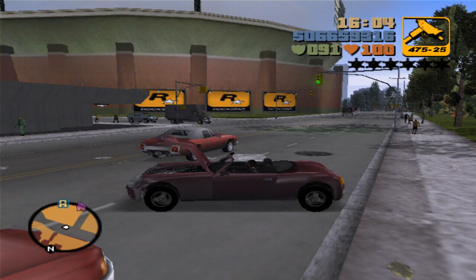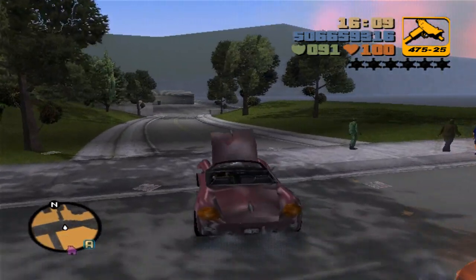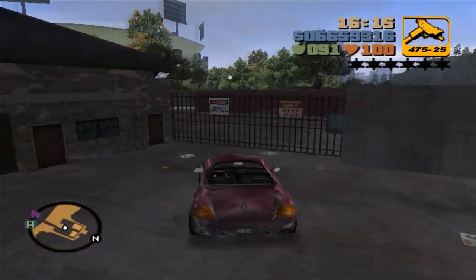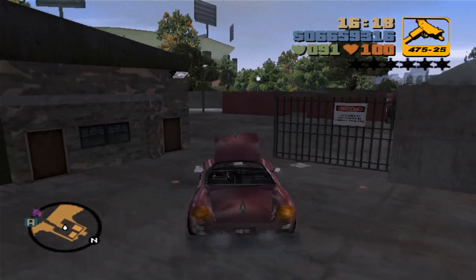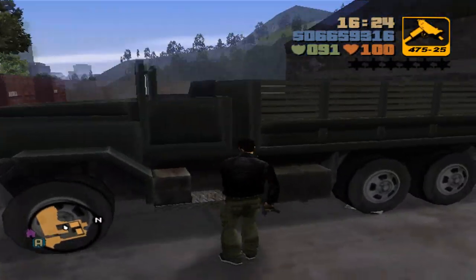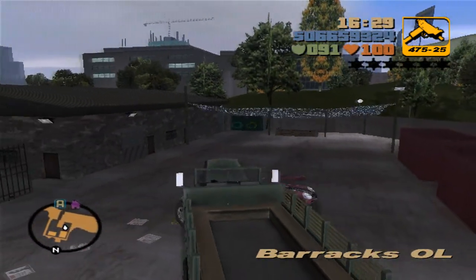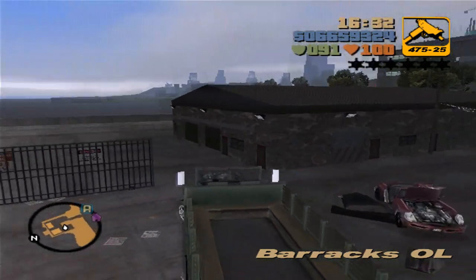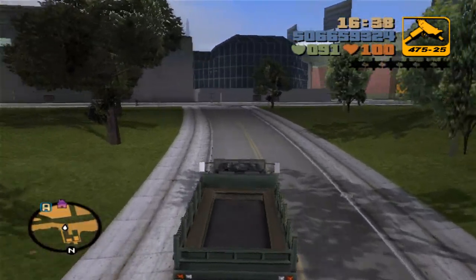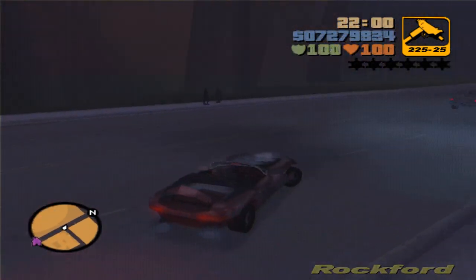For the next vehicle I'm over at Staunton Island. As you can see there's a stadium, and right next to it is the entrance to Phil Cassidy's army base. In here we can get two vehicles, but right now I only have access to one — the Barracks. The Rhino tank I believe becomes available after you finish the story. The Barracks is a huge army truck and it's one of the required vehicles. I'll show you the Rhino once I'm done with the story.